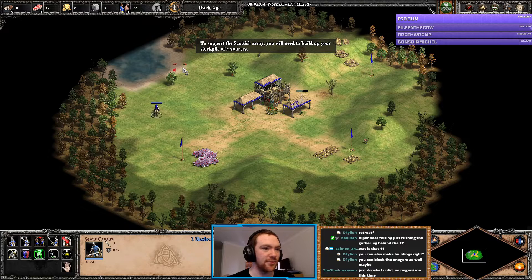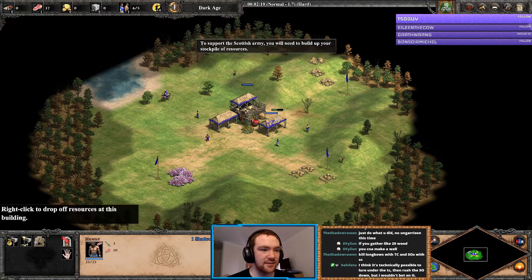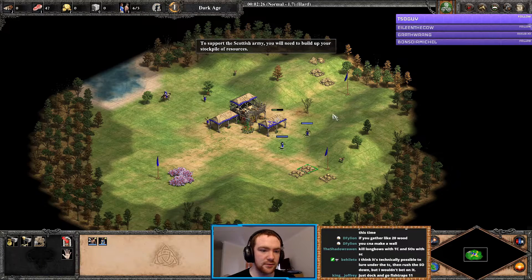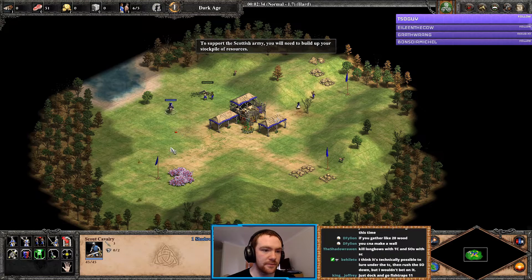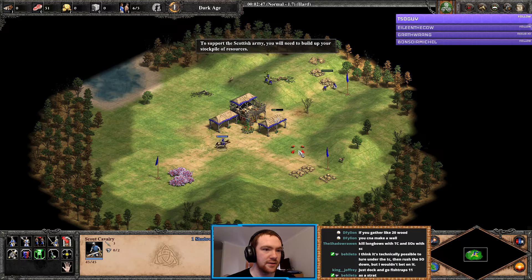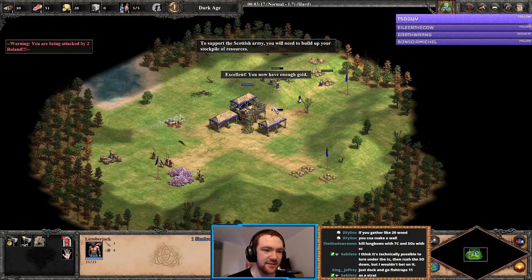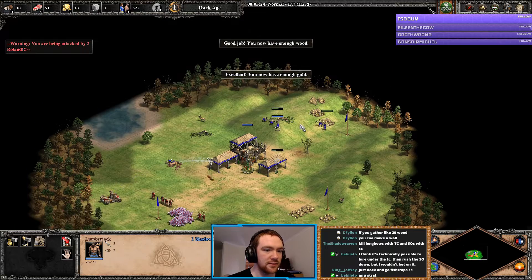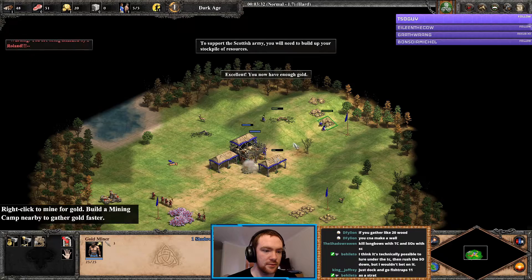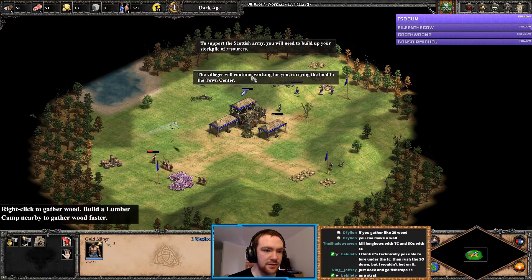Might as well give them laser bear or a monster truck. That's gonna be range — this tree's a little safer. We even went above and beyond, we got 51 food — that's how pro we are here. Found any gold yet? Searching the unexplored. Instantly. To support the Scottish army you will need to build up your stockpile of resources — to win, gather 50 food, 50 wood, and 50 gold. This is probably game over.